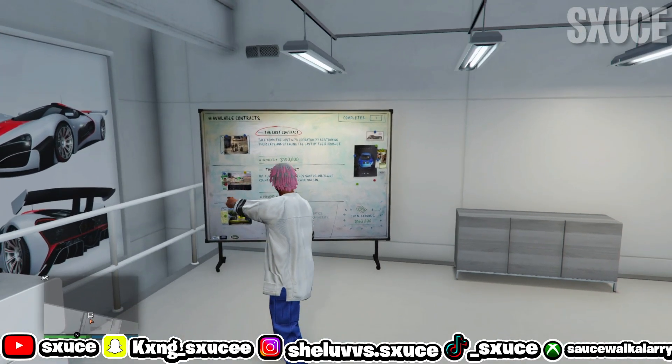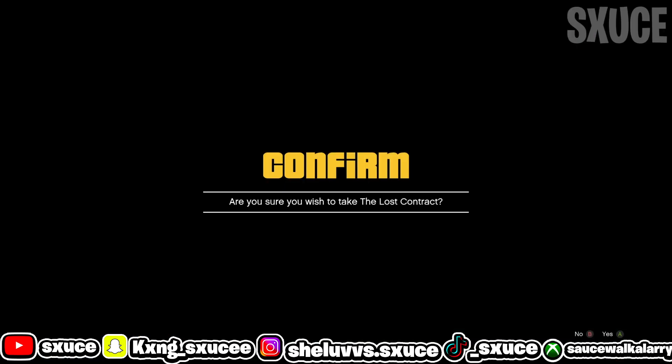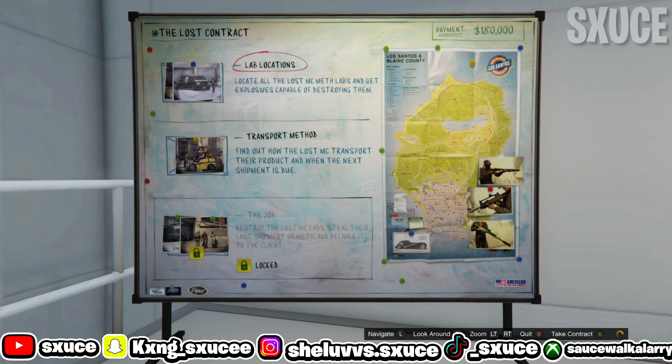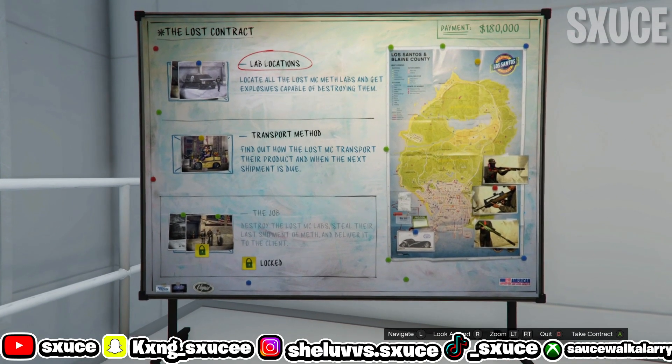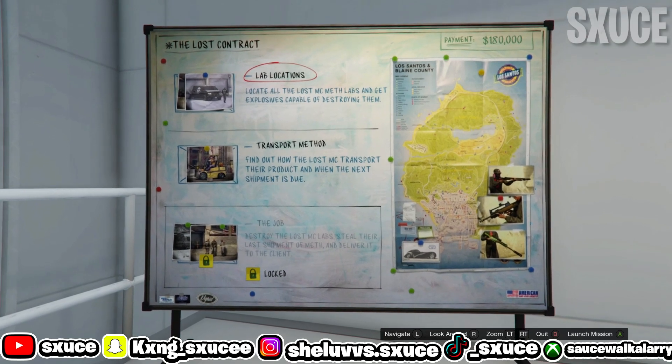Once you guys have the last contract on your board, come up to the board and start it up. Once you're inside, go ahead and play the first mission - lab locations - just go ahead and play that mission.